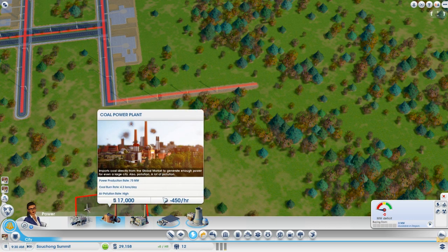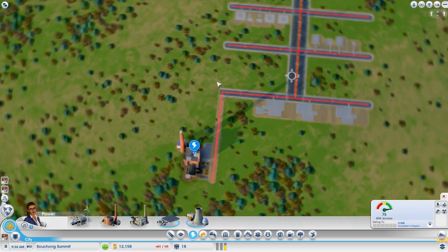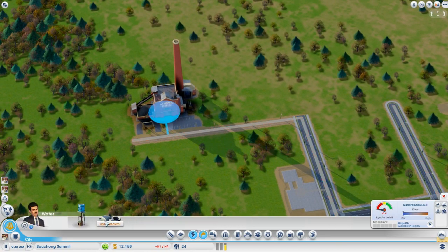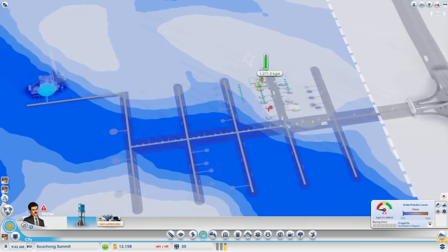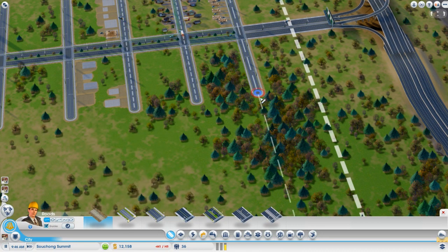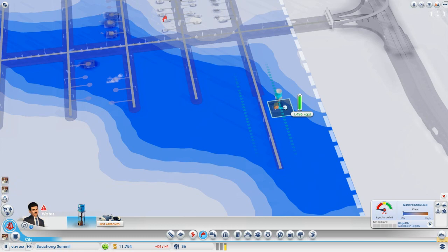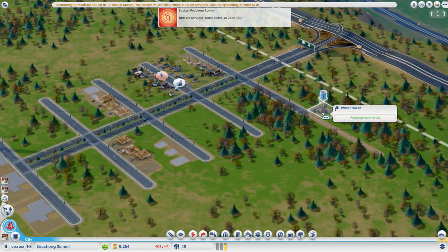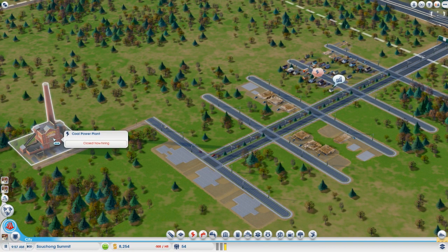We're going to go ahead with the dirty industry — we're going to pick the coal power plant. I am building this a little closer to my residential zones than I usually do, but it will serve the purpose and it's far enough away and downwind, so it'll be okay. With your power plant done, you'll want to lay down a water tower somewhere far away. Pipes are laid automatically under all your roads, so you never have to worry about that. Just as long as you have the water tower and power plant connected to a road, all your zones will have power, water, and everything.